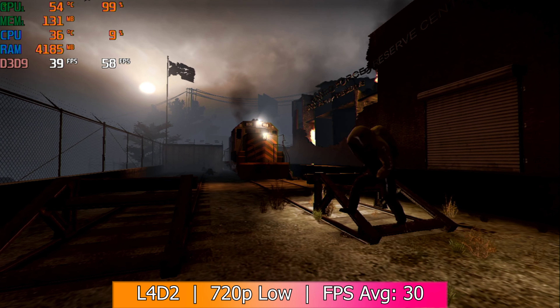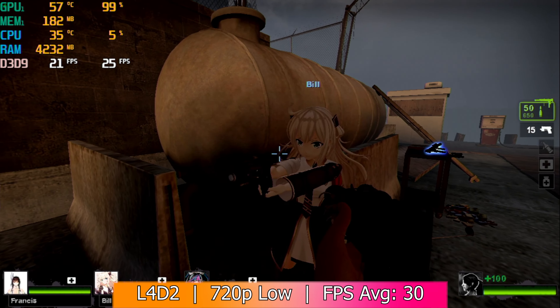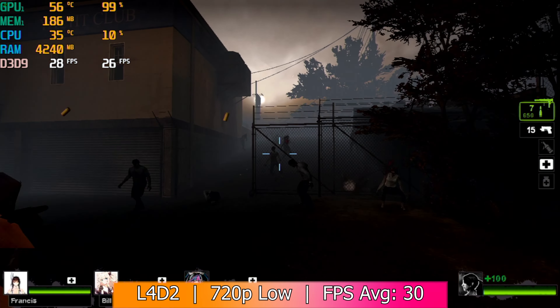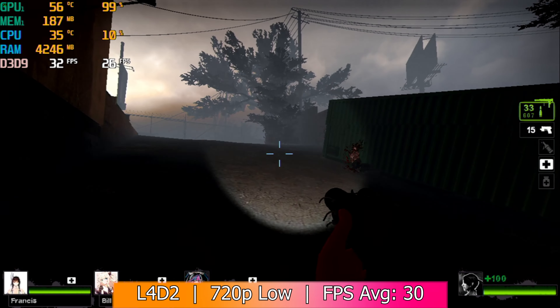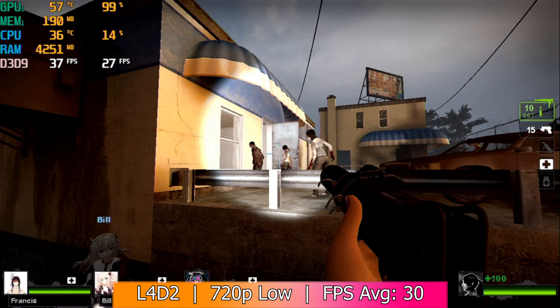Left 4 Dead 2 was a similar story, but it was able to pull off a playable 720p. It was with the lowest settings, but this was the nicest looking game I was actually able to playably run. The framerate was stable and unlike previous titles, performance dips were far and few between. You could probably squeeze out another 10-15 fps at a lower resolution, but this was a good balance between frame quality and quantity.